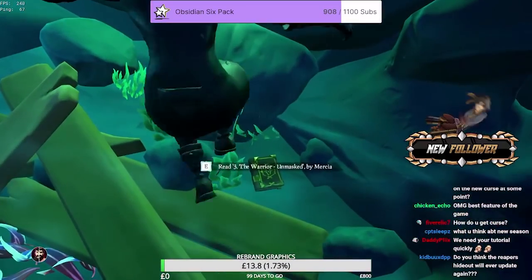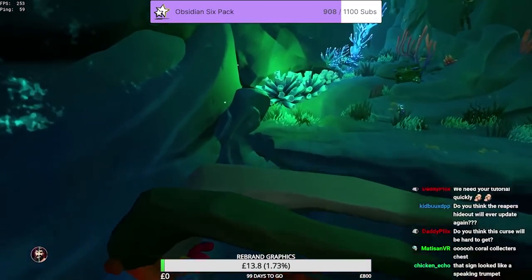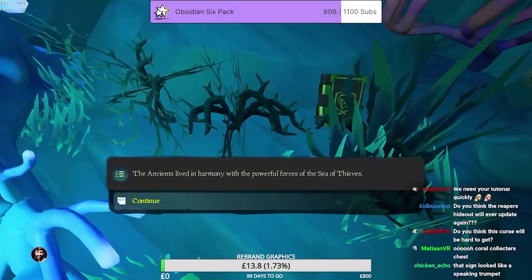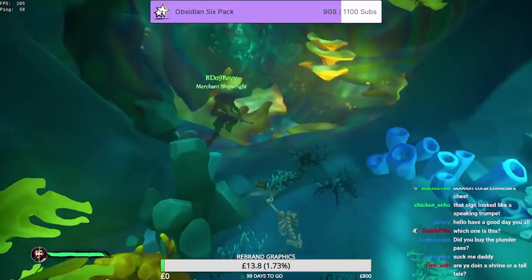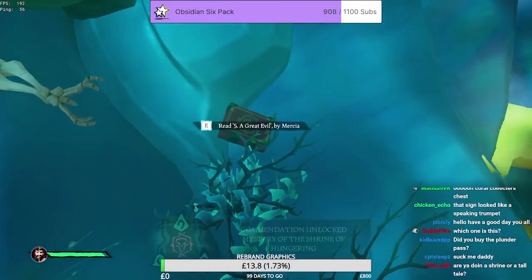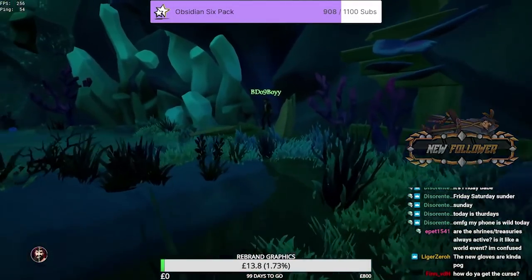For the third journal, run up this mast past the geyser spewing water out of the wall — just to the right of the blue coral is the third journal. For the fourth journal, hop across some large spikes of coral sticking out of the wall towards a mermaid statue — just to the left of this statue is the fourth journal. Lastly, go through two water barriers, one of which leads you up, and just after you go through the second barrier on the ground is the final journal.